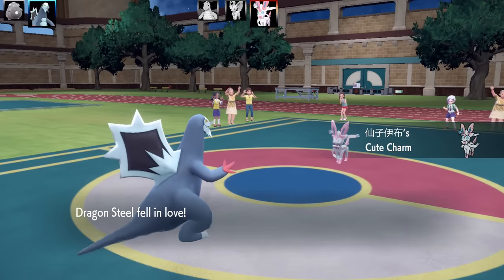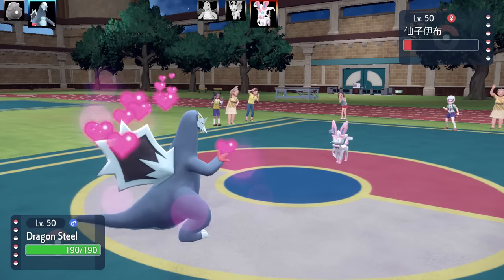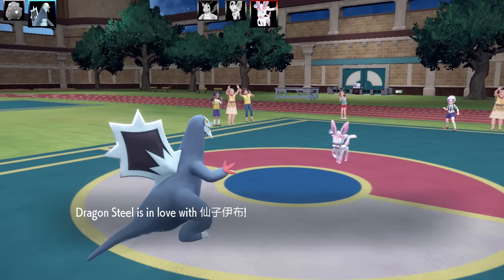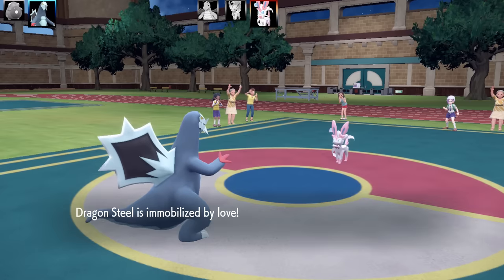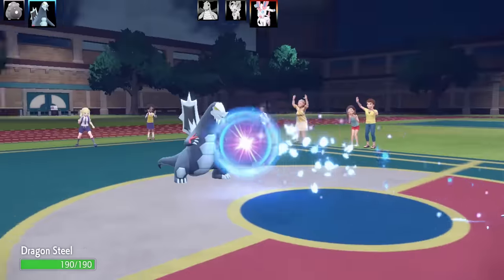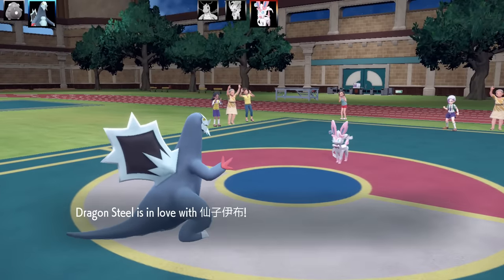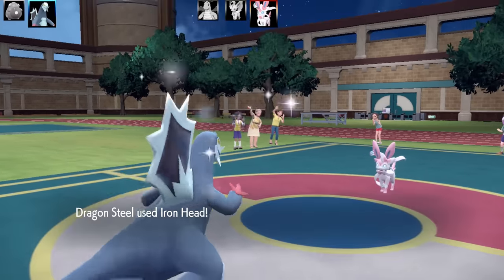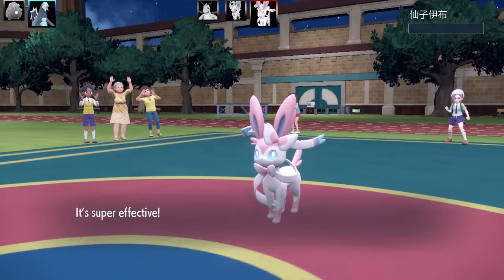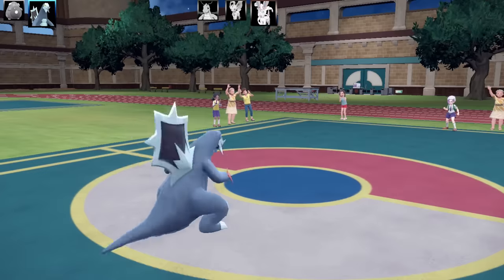Next Pokémon is going to be Sylveon with Cute Charm. I've got Baxcalibur here, and Baxcalibur I definitely feel could be a Dragon and Steel type — it literally has an axe on the back of it. So Sylveon's going to go for a Moonblast. Please don't get Infatuated here. And thank goodness I don't get Infatuated, and that is the end of the Sylveon. Pretty cool — a Cute Charm Sylveon is not an ability you get to see very often. So that's half the team down.